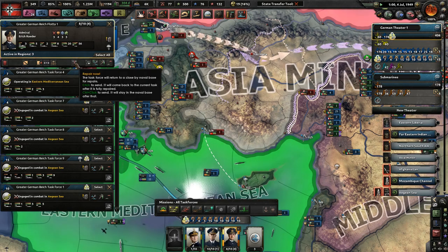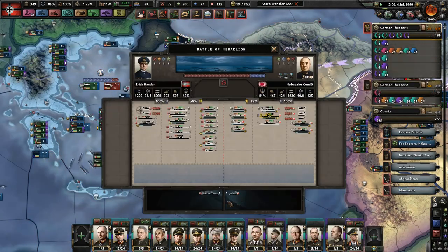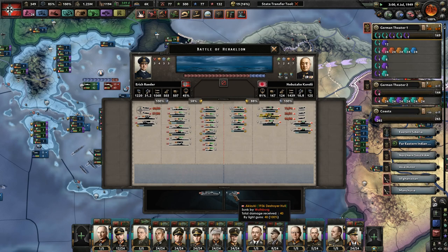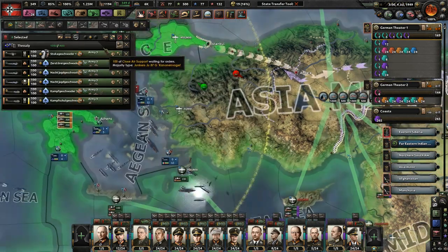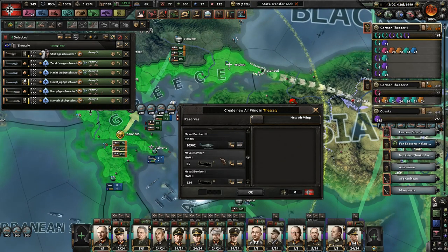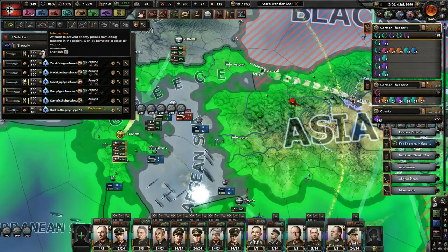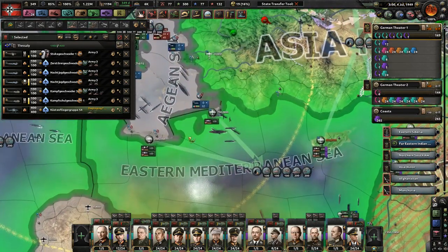I'm going to lose quite a few ships. I want everyone to repair — just leave the battle if you can, don't worry about it. That's what we have naval planes for. We did only sink a destroyer so far, which is actually kind of surprising. Finally, we've got someone to match our naval strength.